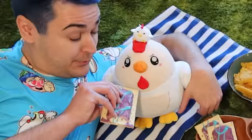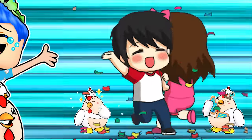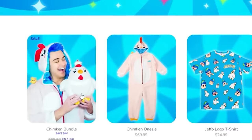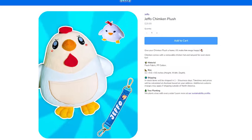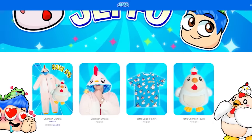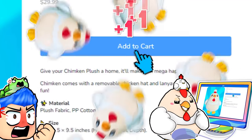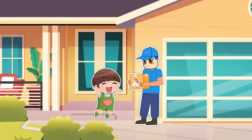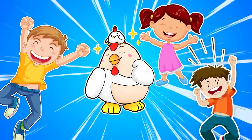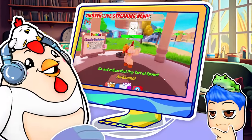Me and Chimkin go on all kinds of adventures together, both in Roblox and in real life - and now you can too! Click the cute little Chimkin picture below the video or type in shopjeffo.com to get him from our official Jeffo store. He comes with a detachable nugget plush and tempo lanyard, not to mention his big and lovable personality. The checkout process is easy, and we'll send this chonky boy right to your front door.